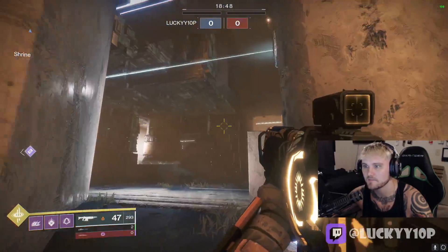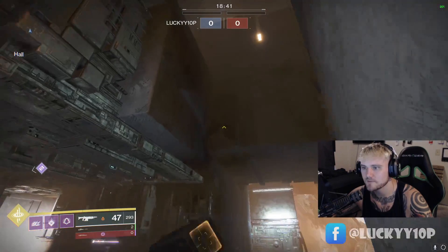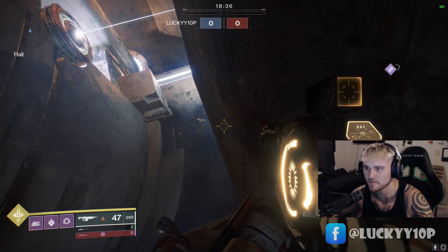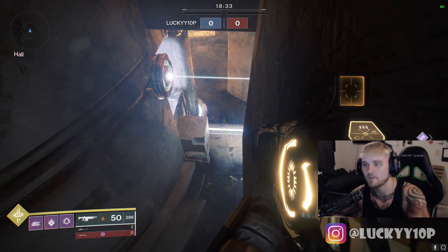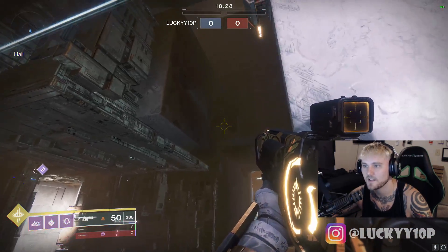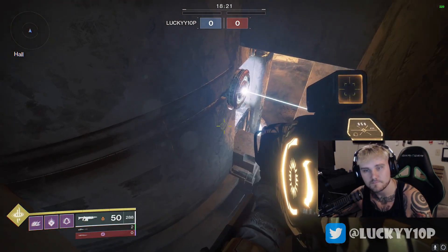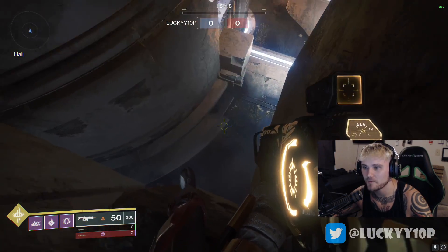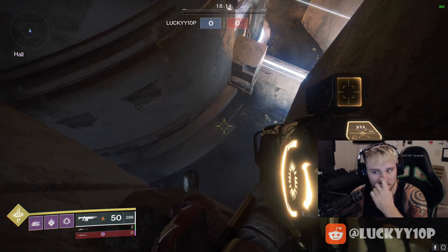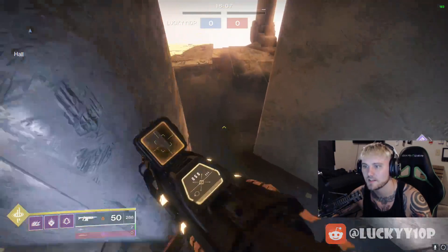The next spot I'd much prefer is this ledge right here — you just jump onto it and it's really easy to do. The only thing to keep in mind is there's a barrier in this area, so make sure you jump outwards into it. I got into that one first try without even cutting the video, and I can probably do it every single time because it's so easy. I'd recommend using this spot mainly to evade supers and then run the other direction to get back to your teammates or grab a revive.